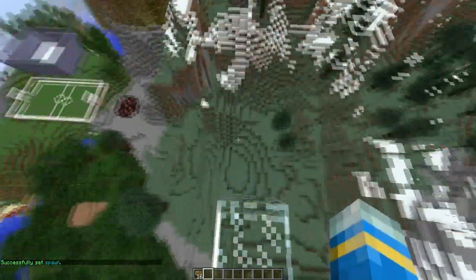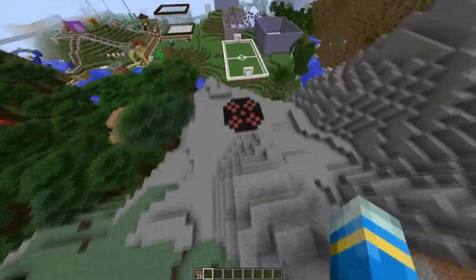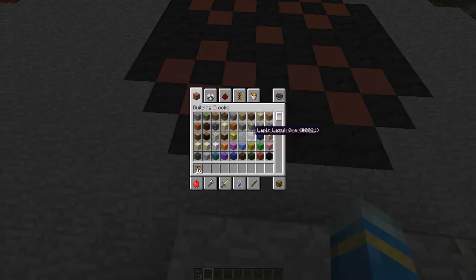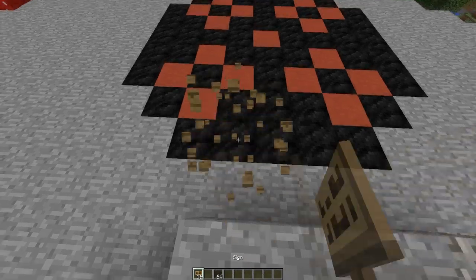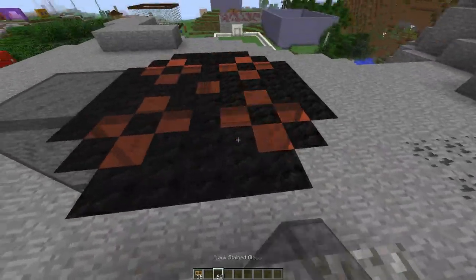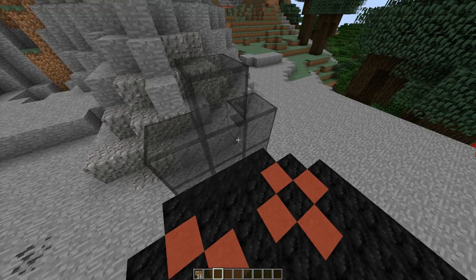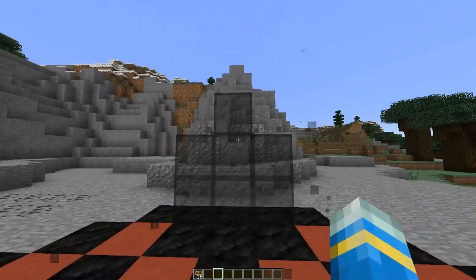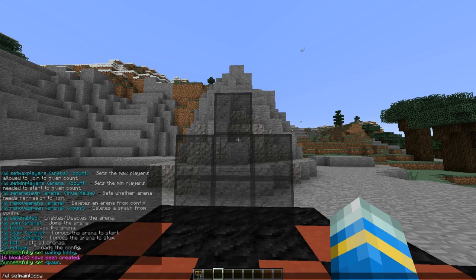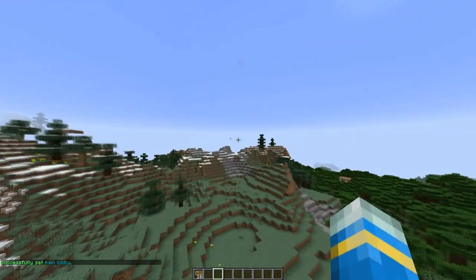Now we need to set a main lobby in general, so I'm going to set this in the game lobby area as well. I'm also going to put a wall up so we can place a join sign later. There we go — finished that. We set the main lobby here with 'WL set main lobby', sorted.